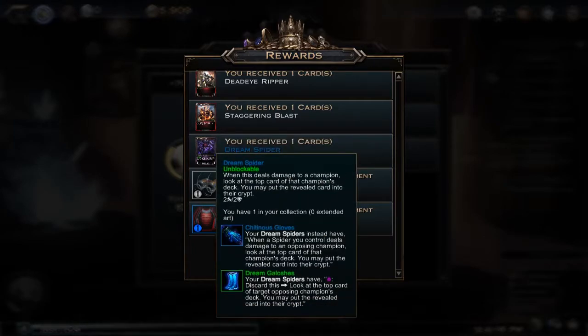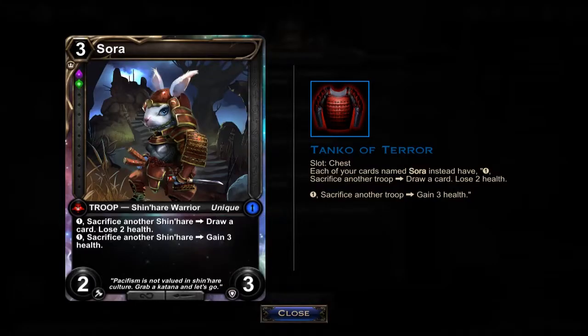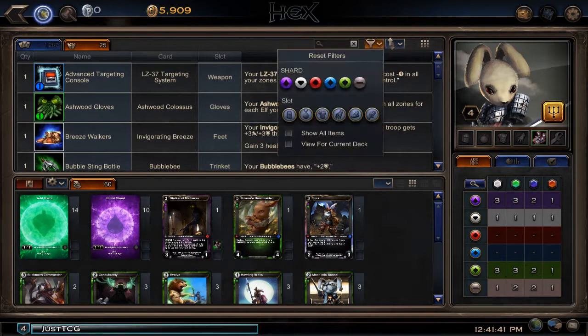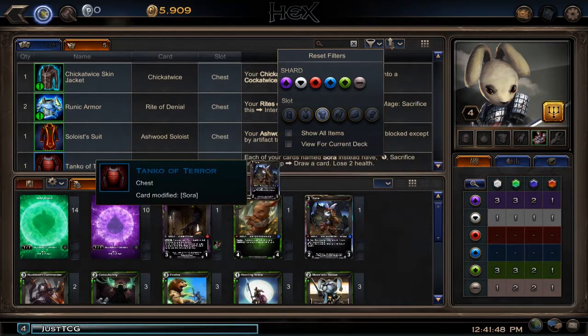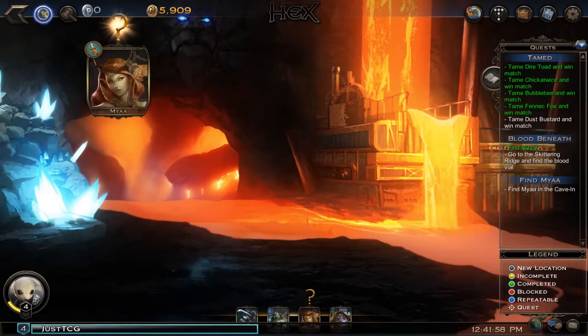From the pack we got a Dream Spider — doesn't look too bad. Nothing useful in terms of equipment for us, but there is equipment for Sora. We quickly head over to equip it. Now instead of requiring chin hairs to sacrifice, Sora can sacrifice anything. So let's talk to Mia.